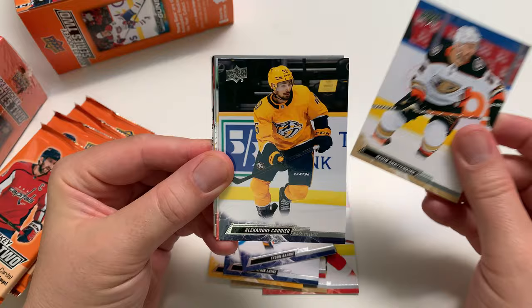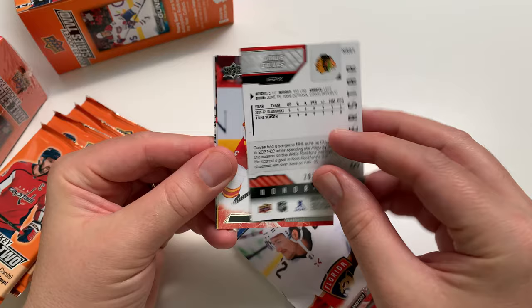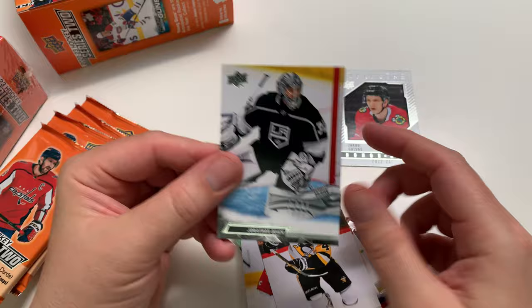We got our first insert — Jacob Galvis, it's a rookie. Should be a rookie on a roll — I think all rookies, right? Yeah. Blake Coleman, Dayton Hyman, Jonathan Quick. Two packs down.